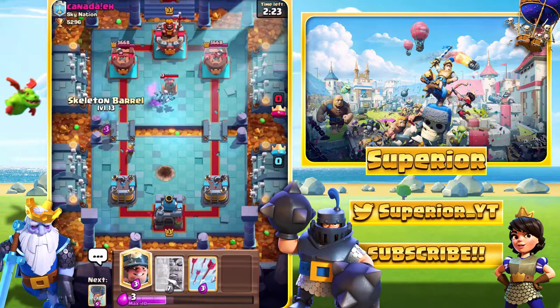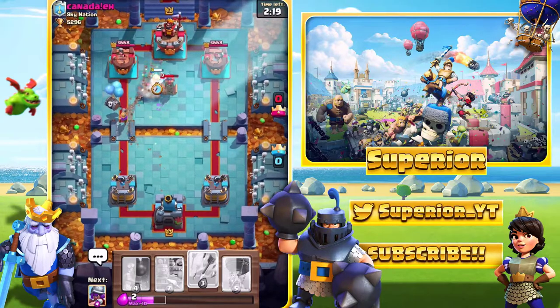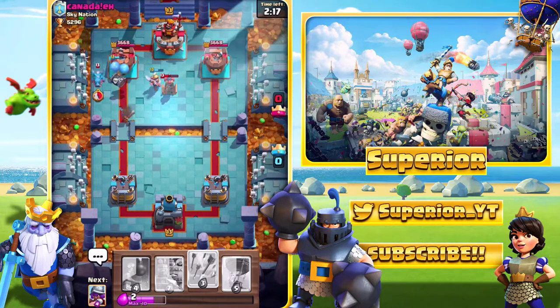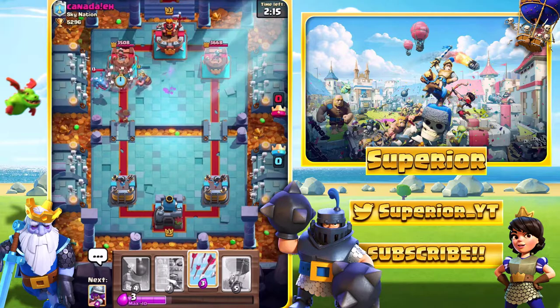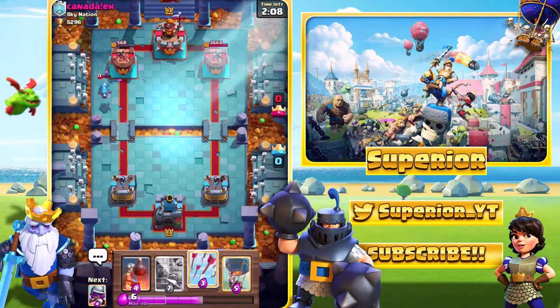Alright, so what we'll do is go in with the Skeleton Barrel, go in with the Miner, and then try and get to Arrows in time to see if we can Arrow anything if we need to. We do see the Electro Dragon, but it was a very poor deployment — it didn't go for the Skeletons, it went for the Musketeer.